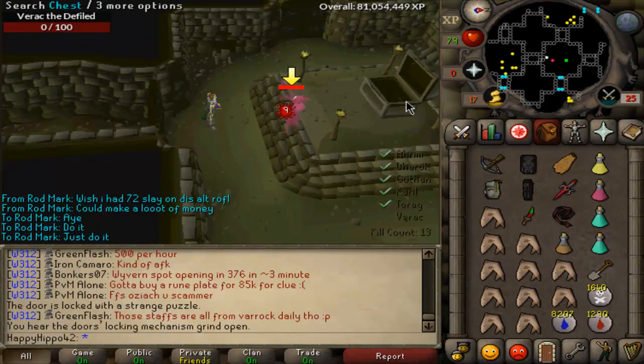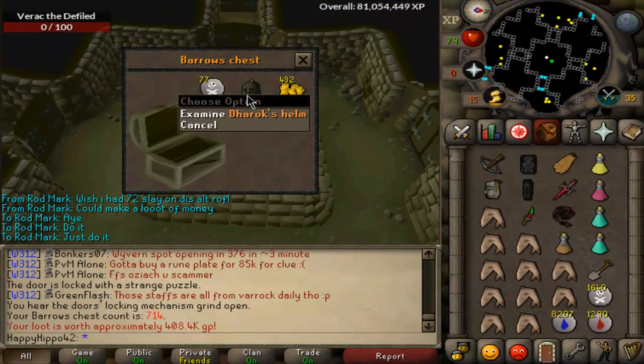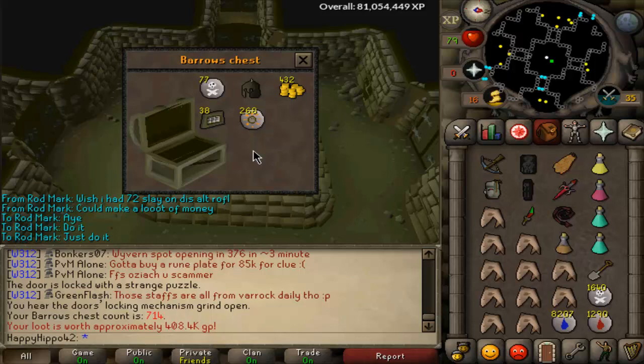Screw you, cat. Alright, chest number 714. Oh, darrox helm! Yes boys, we are on the road to full darrox — 2 out of 4 pieces. Very nice.